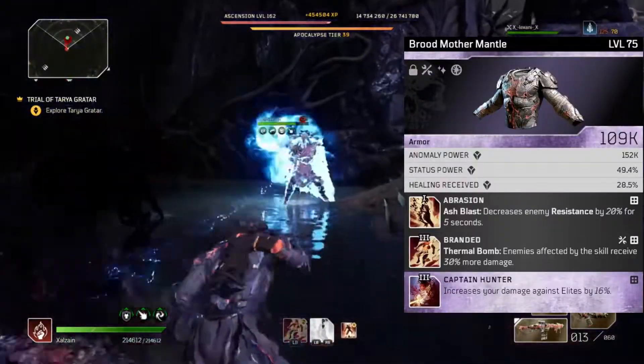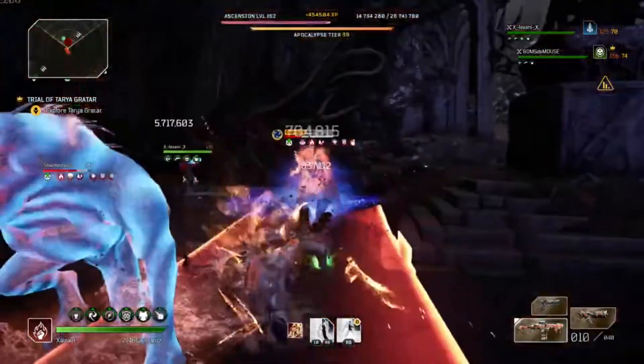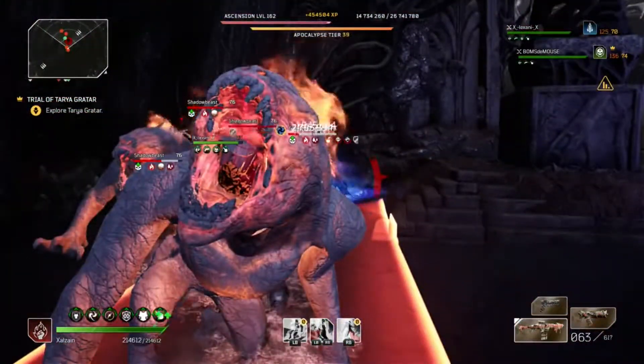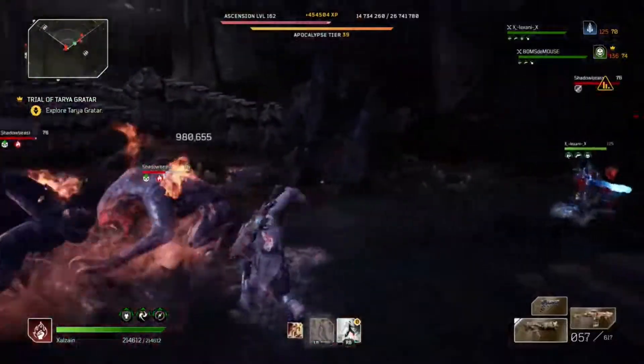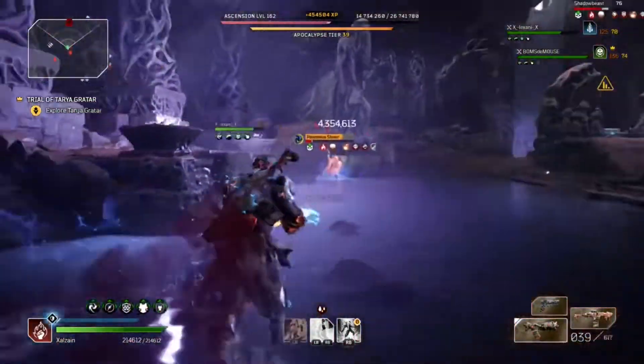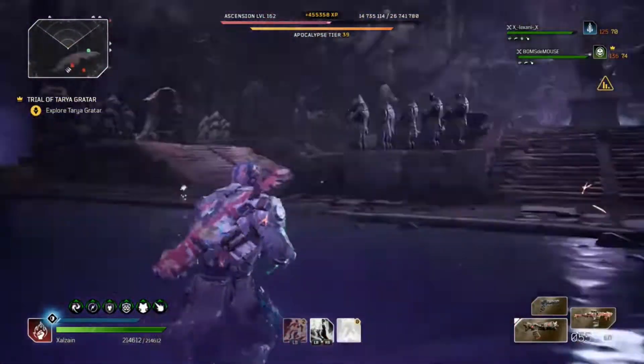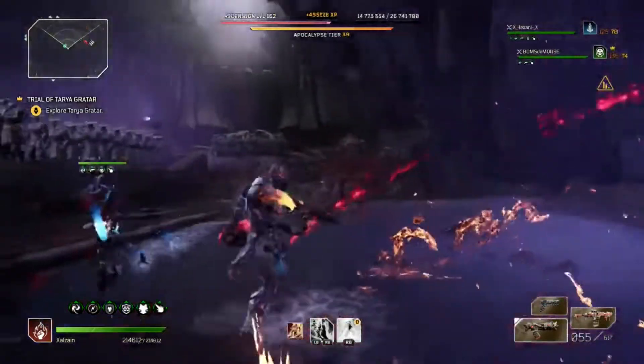Next we have the chest piece. It came with Abrasion and I put Branded on there — we are using Thermal Bomb, so enemies affected by the skill receive 30% more damage. It came with Captain Hunter as the third mod, which at this point is pretty much self-explanatory.